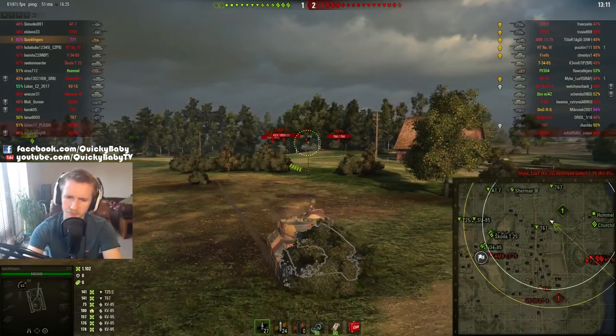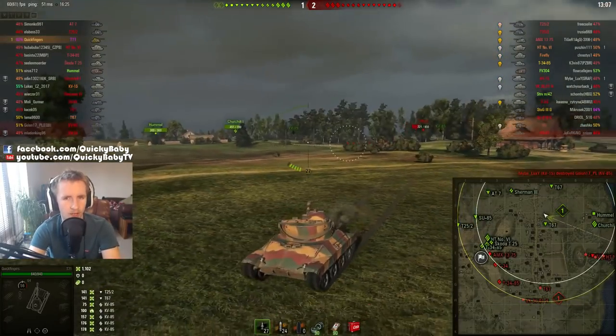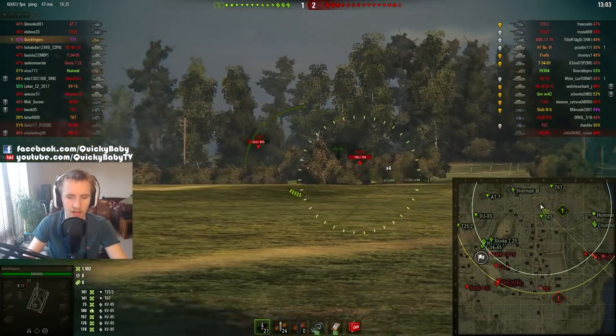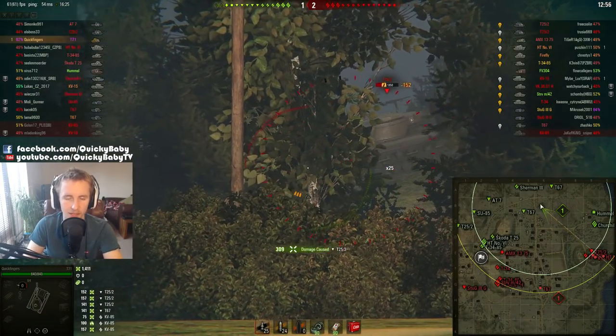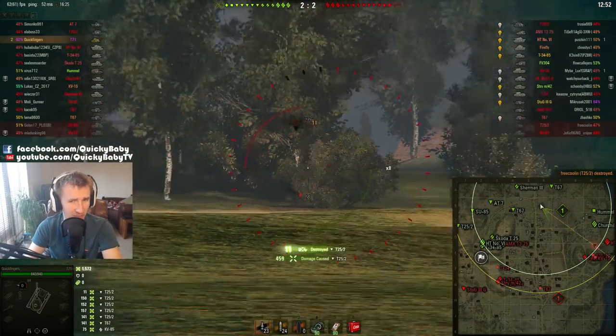Now that the T-71 is effectively a whole tier lower — at least with regards to its matchmaking — surely it's had a few nerfs, right? It's lost a little bit of view range like a lot of Light Tanks have. It's gone from 400 to 390, but that's still really good for a Tier 7 vehicle. The vehicle has also lost 30 millimeters of penetration off its standard APCR rounds, with penetration now down to 145.